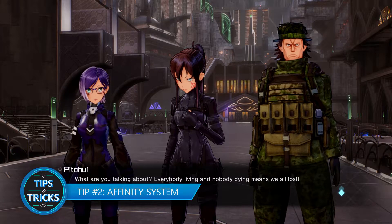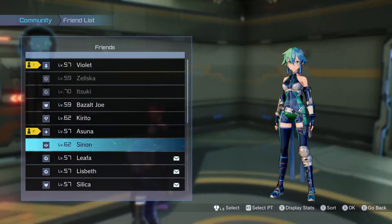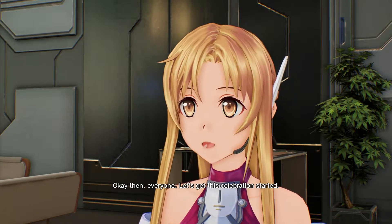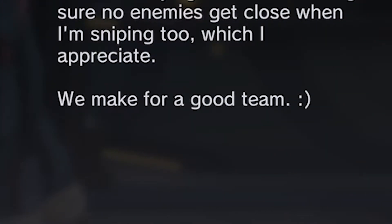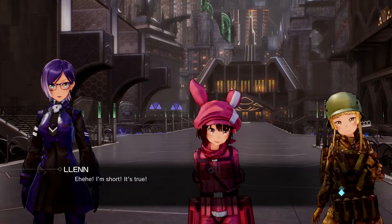Tip number two: the affinity system. SAO Fatal Bullet boasts a rather hilarious affinity system. By partying with characters you'd like to grow closer with, you can increase your affinity with them. As your affinity increases with a specific character, you'll begin to receive messages from them — they'll comment on random things and tell you how much they appreciate you being around. You may even find them hanging around the SBC Glocken, and by interacting with them here, you can unlock some unique skits.